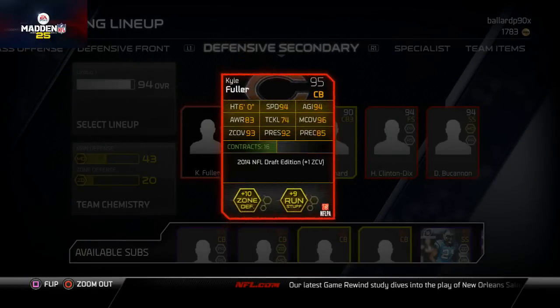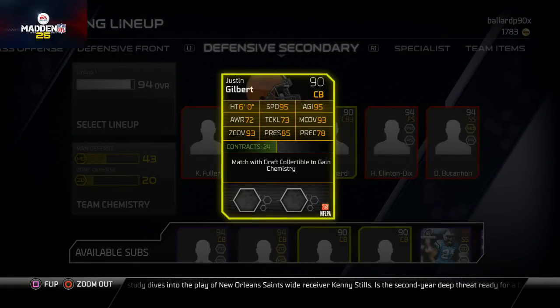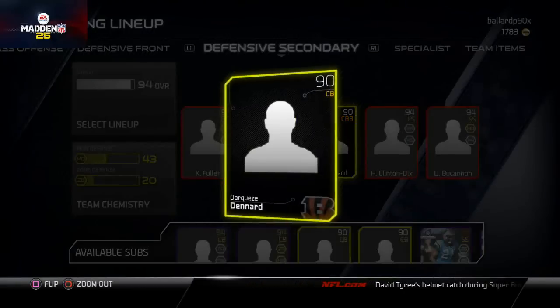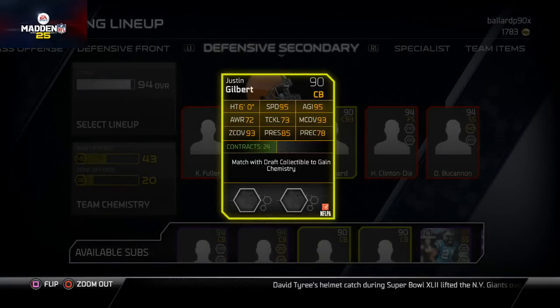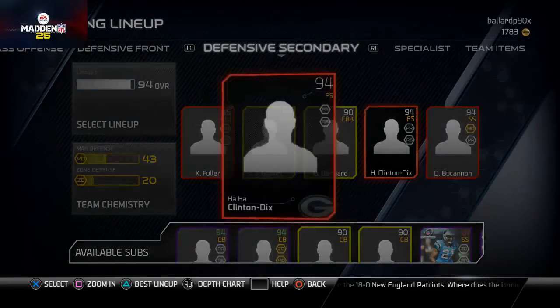Defensive secondary — I've got Kyle Fuller, I really like this card. I'm trying to build that all-rookie lineup on defense too. Justin Gilbert at second corner is a really good card. I've got Darkweez Denard — he's actually going to be on my rookie spotlight videos. I'm thinking about starting him over Gilbert because he has 93 man and 91 zone, whereas Gilbert has 93 man and 93 zone — that's the main difference, along with Gilbert having a bit higher speed.